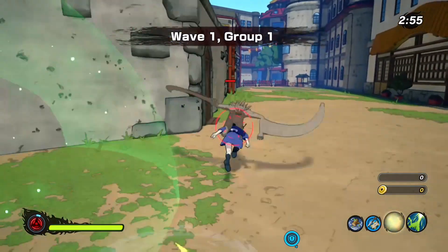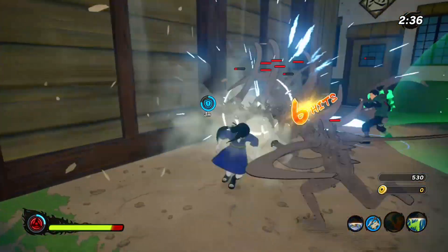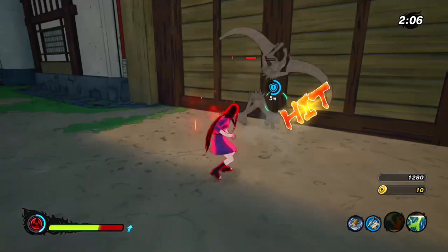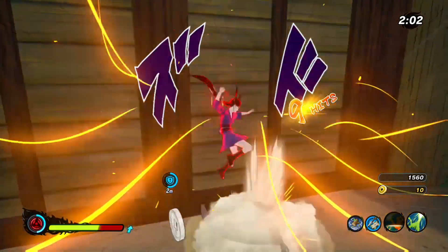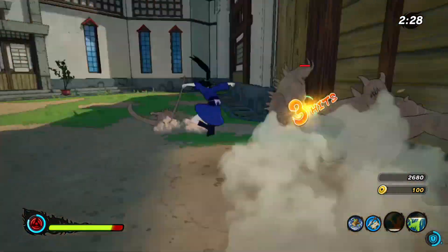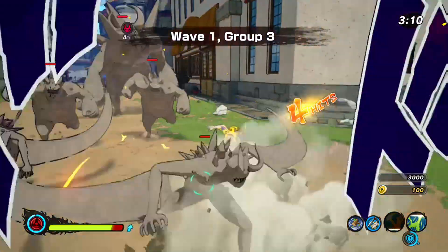The next two moves you get from Rock Lee. Lee Flash is the lesser of the two. The problem with Lee Flash is not its damage, which was recently buffed in the latest update, but rather being able to hit with it. It has a tendency to miss online, and it's a little difficult to combo into. While it does good damage and it can extend your combo, Lee Rising Wind is much, much easier to combo with. With Lee Flash, you basically need to have them stunned beforehand. So for that reason, it gets a C rating.